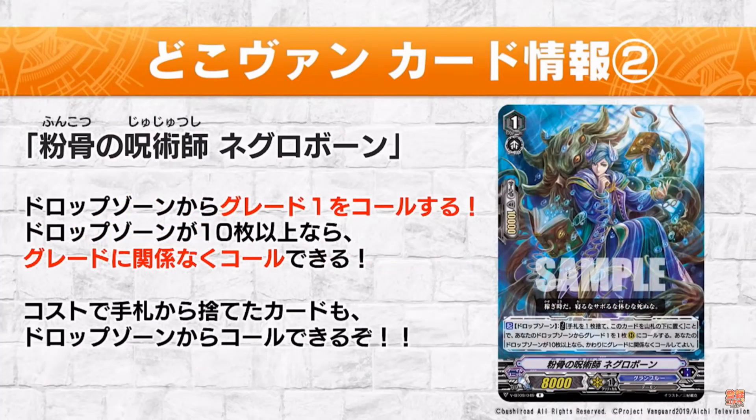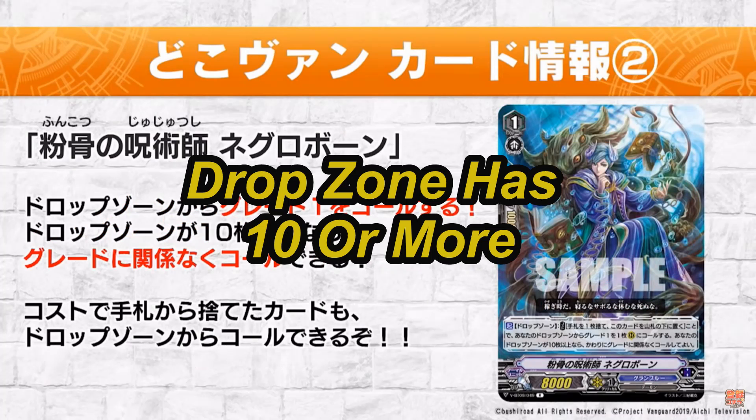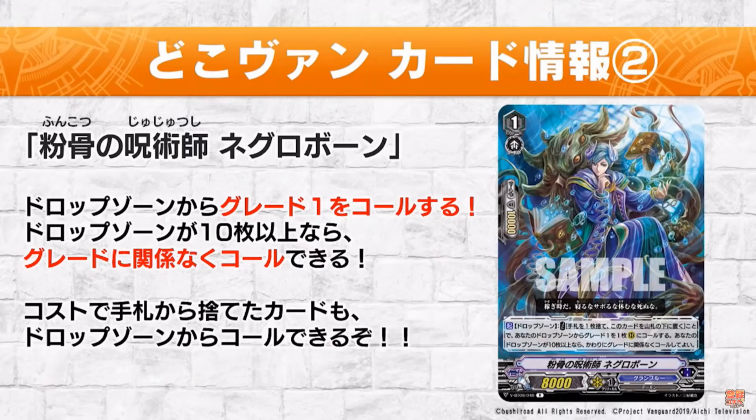Next, we got a Grand Blue, Witch Daughter of the Powered Bone, Negro Bone. Grade 1, 8k power, and its skill is Act Drop Zone. Cost: discard a card from your hand, put this card at the bottom of the deck, and call one Grade 1 card from your drop zone to rear guard. And if your soul has 10 or more cards, you may call any card instead. This is literally guard fodder, but you could also do a lot of combos with this just by sending this to the drop zone, especially when you got Columbard. So run this at least 2 of.